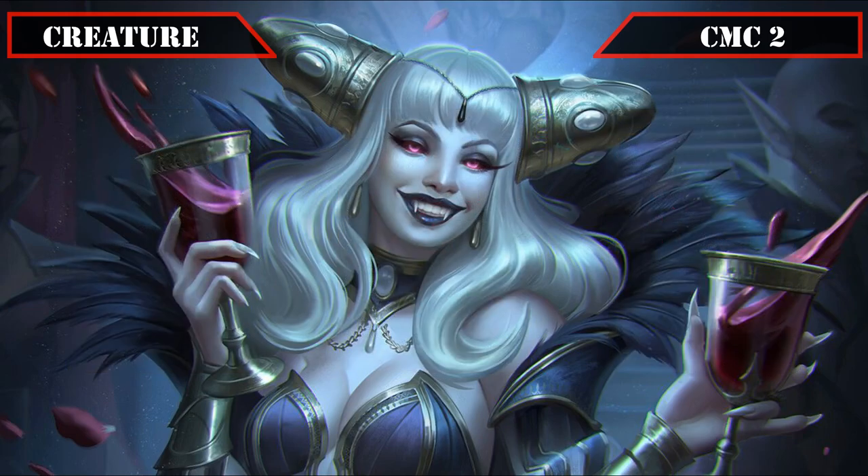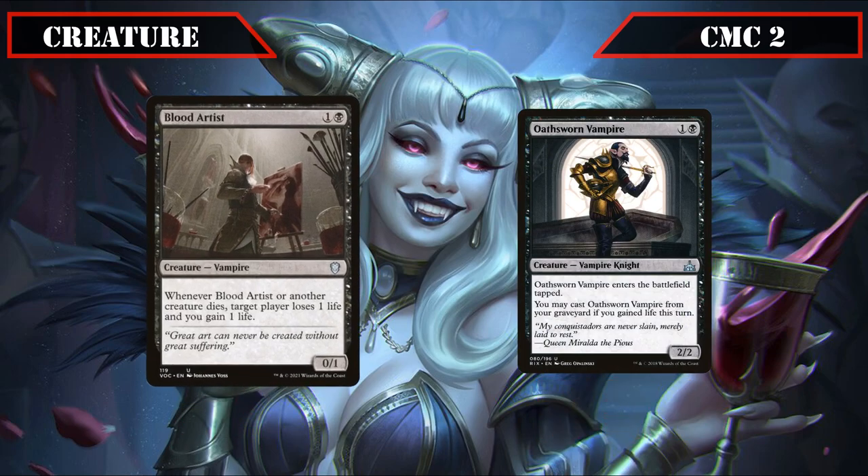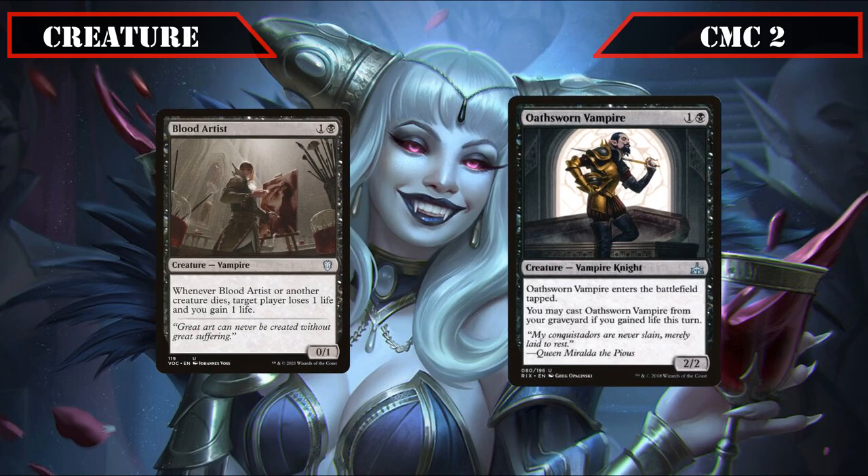A pair of non-blood focused vampires then join us with Blood Artist and Oathsworn Vampire. Blood Artist is a 0/1 that, whenever it or another creature dies, has target opponent lose one life while we gain one life. Oathsworn Vampire is a 2/2 that comes into play tapped and lets us cast it from the grave if we gained life that turn, working very well with Anji — sack it, then cast it again from the grave due to the life gained, enabling us to sack it multiple times per turn if we have the mana, proccing payoffs that care about creatures dying.